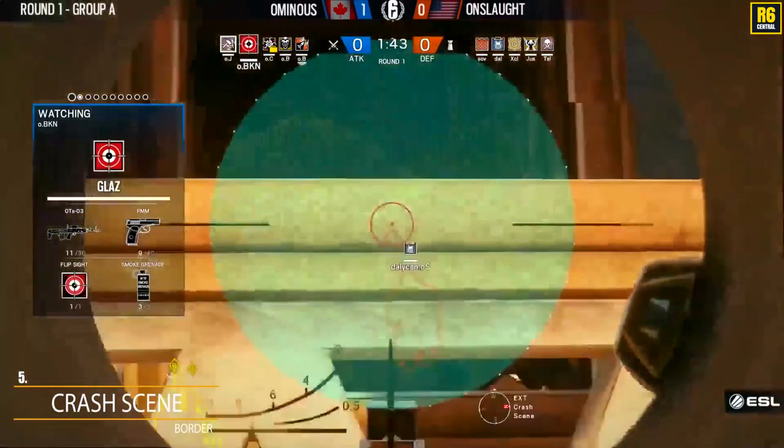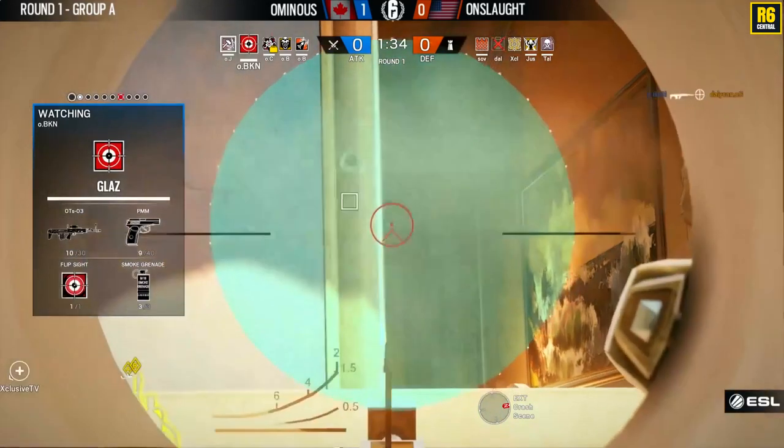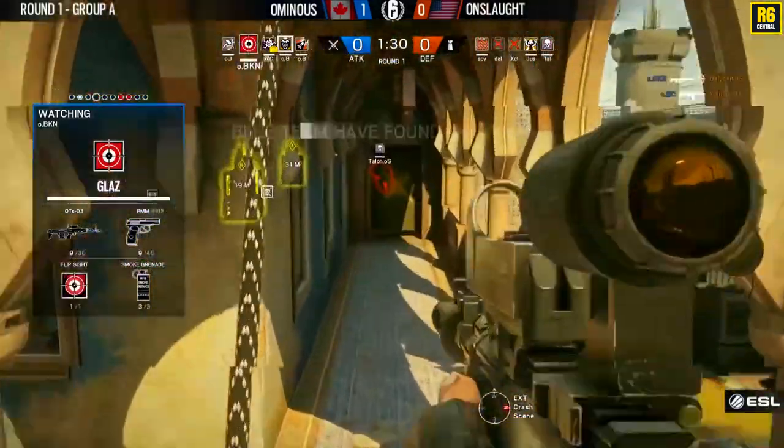We'll see how it shapes up. They haven't actually reinforced the other bombsite wall — the A wall that we normally see Thermite use there hasn't been reinforced at all here by Onslaught. We'll see if they find that out and change anything about it, but they were waiting for these peeks. BKN picking up the first two kills — delight.